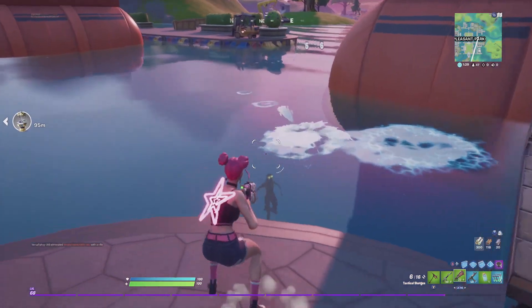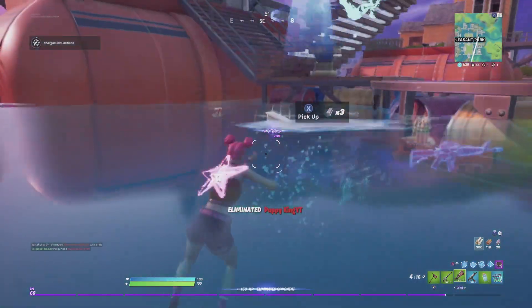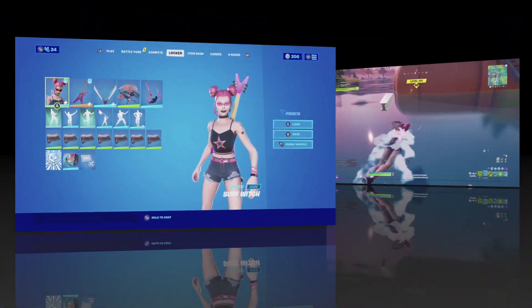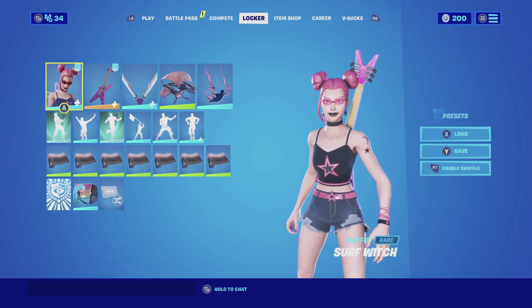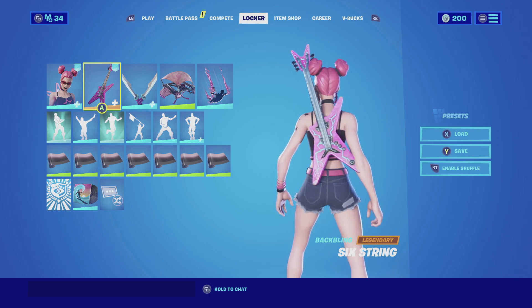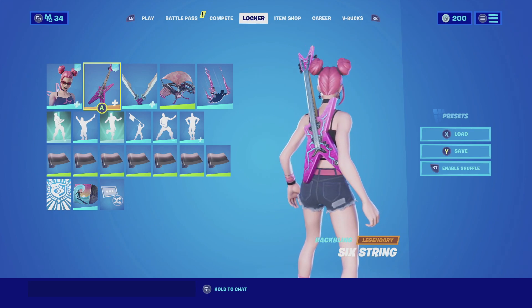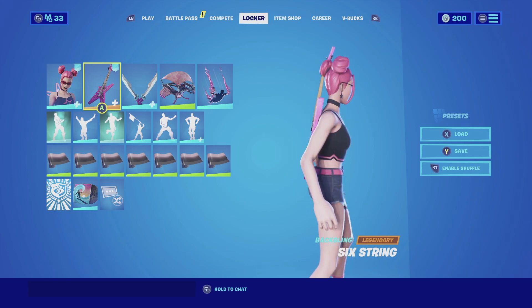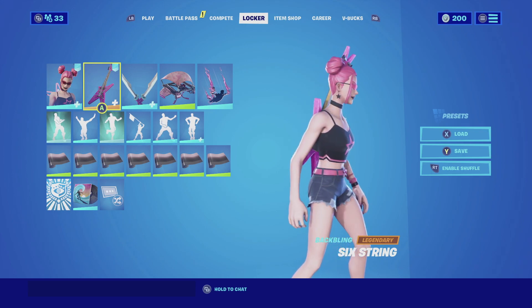Her default style doesn't quite match her since she's like a rock star but wearing a lot of bright colors that rock stars wouldn't actually have. So without further ado, let's get the combos started. For the first combination, Surf Witch with the default edit style — I am pairing her up with the Six String. The Six String actually matches really well with the whole theme and color scheme of the skin.